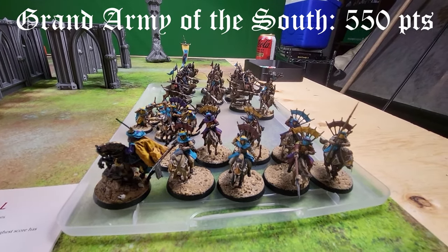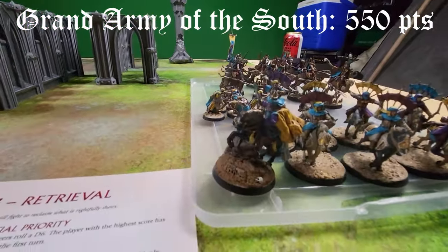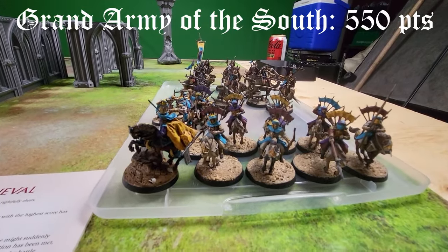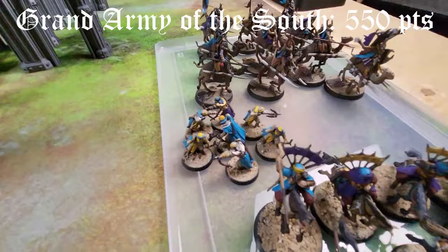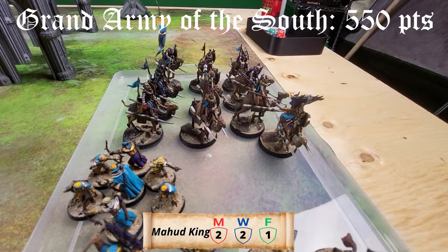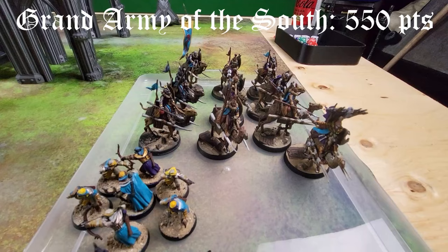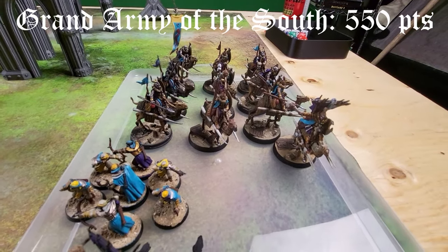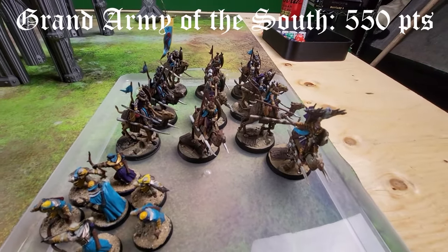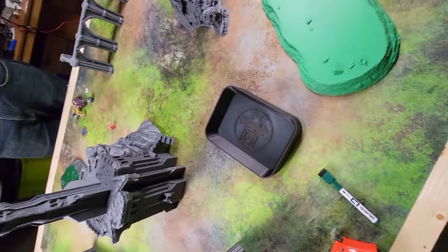We have the Grand Army of the South with two warbands. The first is led by Suladan — he's on his horse but left the bow at home — and he brought eight raiders with war spears as well as seven guys with bows. Then we have the Mahud King with a total of eight raiders with blowpipes and war spears, fully decked out, plus a ninth raider with a banner and just a blowpipe to save points. The Mahud King has everything including the blowpipe.